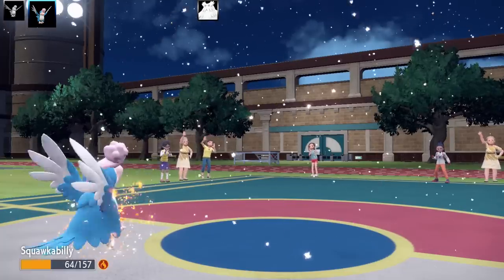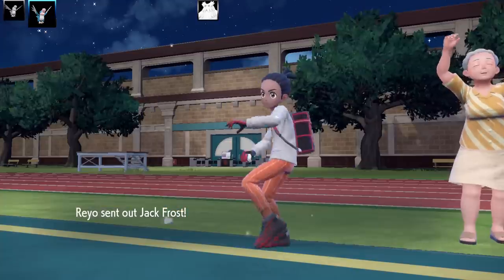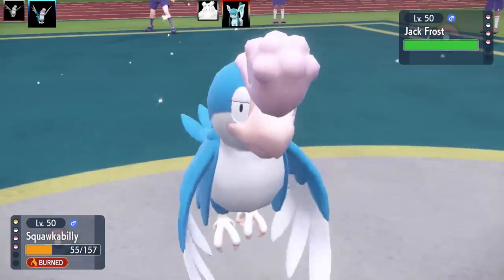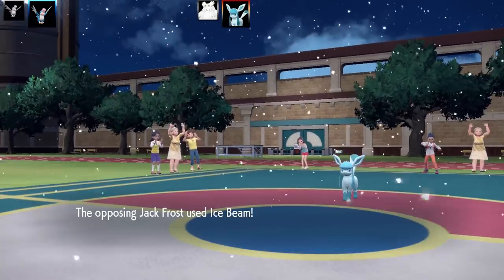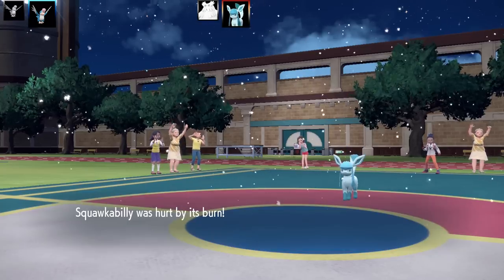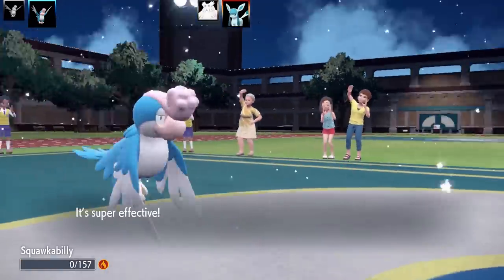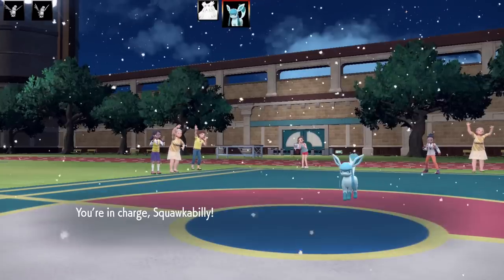Next Pokemon is Glaceon — I'm a little scared because it's got a lot of Special Attack and could be running Bright Powder. I go for Fly on the Vaporeon — wait, on Glaceon — and it connects, doing decent damage. But now I'm worried because I've used both physical attackers, probably the hardest hitters on my team, and I only have my special Squawkabilly left.